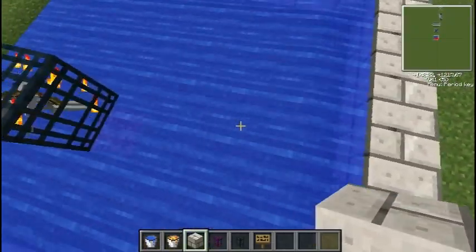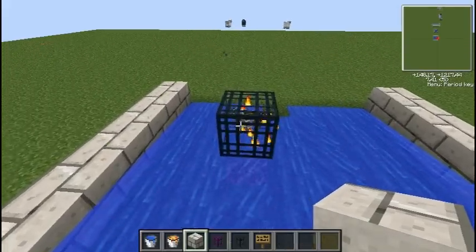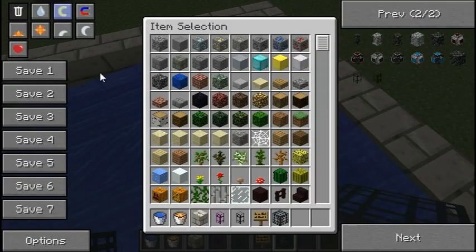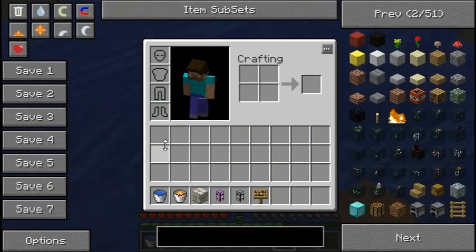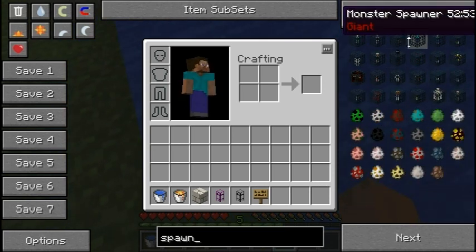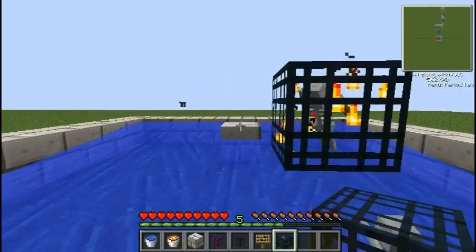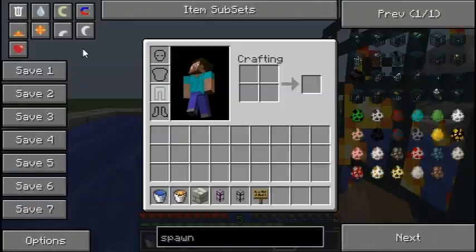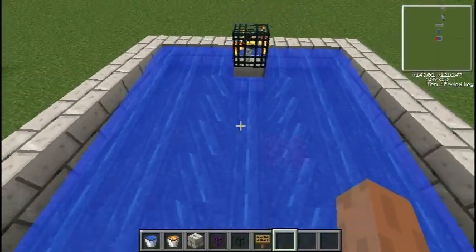Really what you should do is have the skeleton spawner actually up here further, so you can kind of hope to get it into another chunk. Now if you need to know how to move skeleton spawners, or spawners in general, you can check out one of my other tutorials because I do cover it. I might not have yet, but I'm going to — hopefully by the time you see this, I have done that.